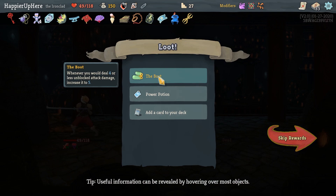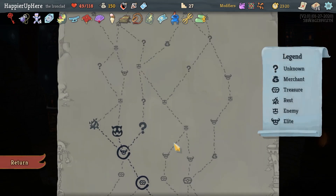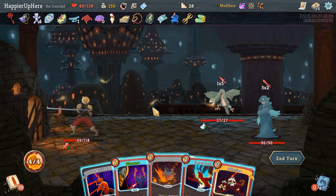The opening hand with the Writhe just became much worse. Let's do Limit Break, then Shockwave, Dropkick to see what I draw. And then I can do Strike, Twin Strike — should've done the Twin Strike first, it would've been enough. Another 10 incoming. Fiend Fire is a lot here — we can kill you and then kill you. We've got the Boot: whenever you deal 4 or less unblocked attack damage, increase it to 5. As well as a Power Potion. I'll take a second Emulate. I have to forgo those question mark rooms to get the fourth elite.